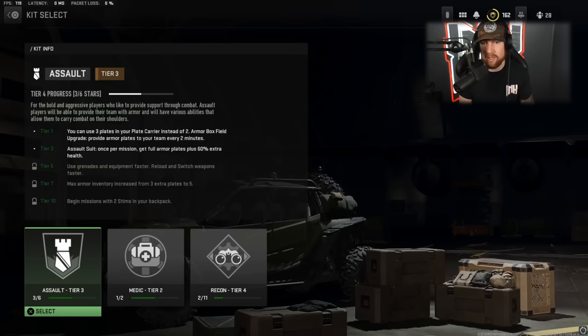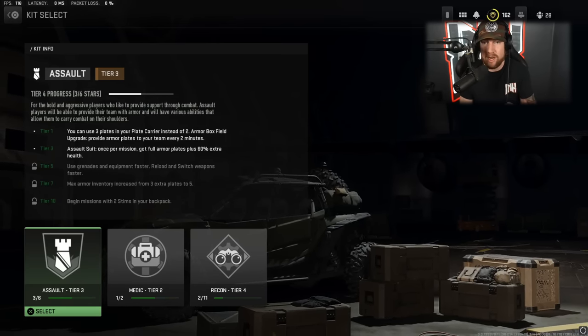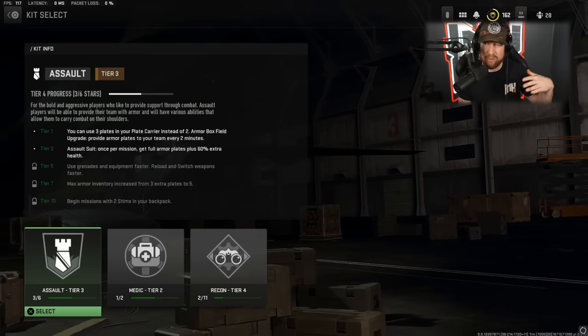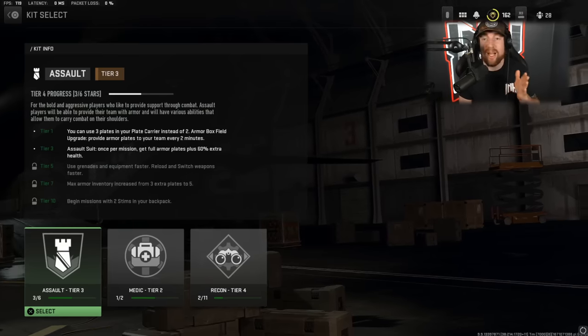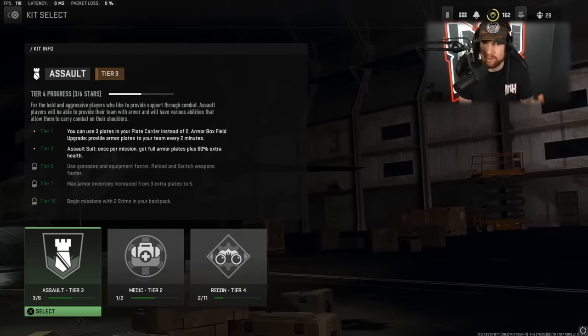On top of that, you get an ultimate ability where, if you use it like a killstreak and call it in, you get 60% more health and full armor. You can only do it once a game, so you're going to want to save that for the very end of the raid — we'll talk about that when we get there. To keep it simple: everyone on your team use the assault package and keep throwing down armor boxes throughout the raid.